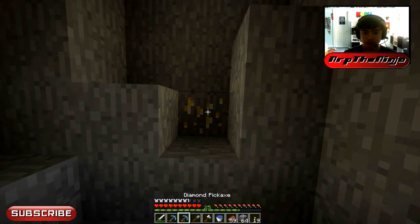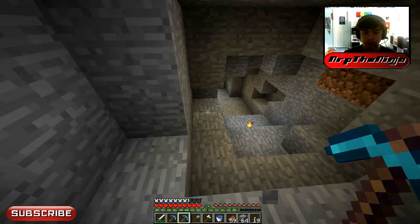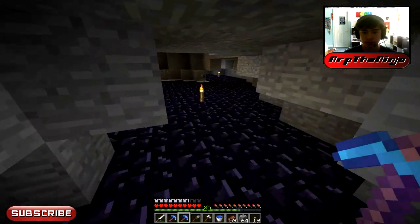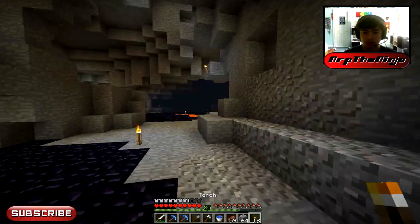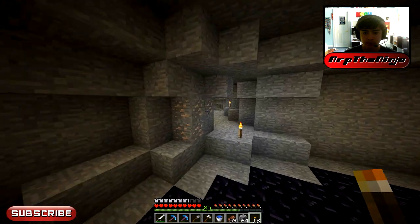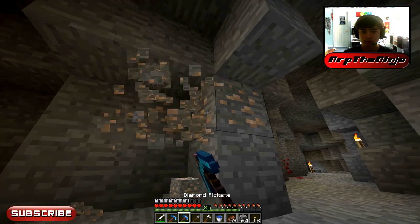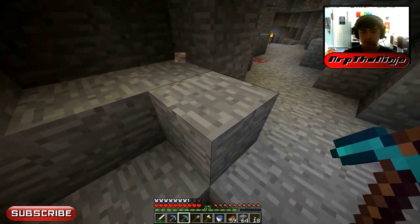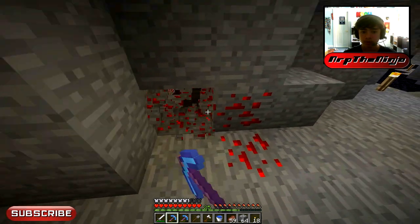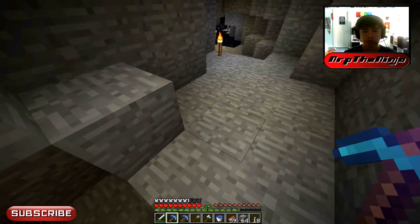Oh, gold! Almost used the wrong pick. It's not a big deal if you use the wrong pick though — not the end of the world. Hmm, there's a lot of random stuff I did not mine for some reason — like there's some iron and then there's some redstone there. Iron is very valuable. In 1.6 it got even more valuable with the introduction of hoppers, which you're going to need for almost every awesome redstone creation now.